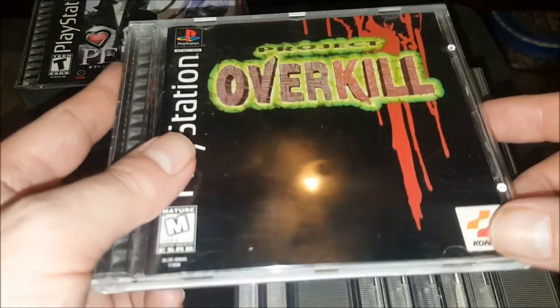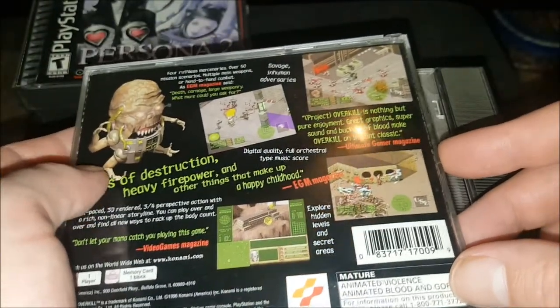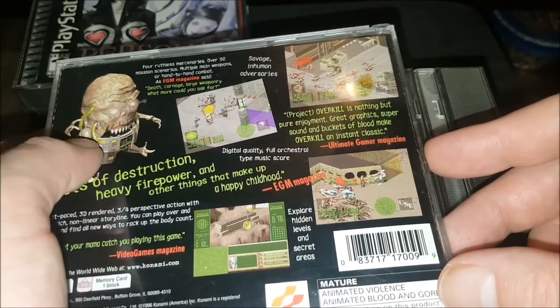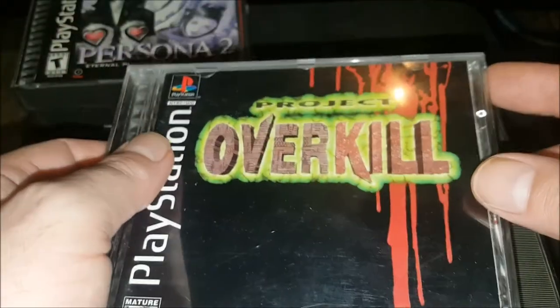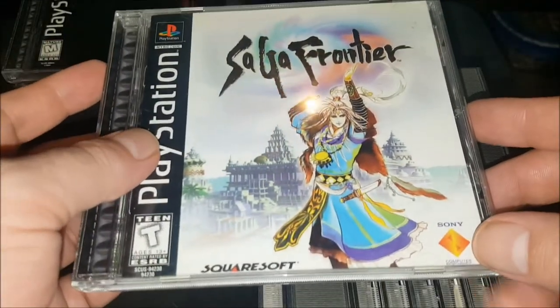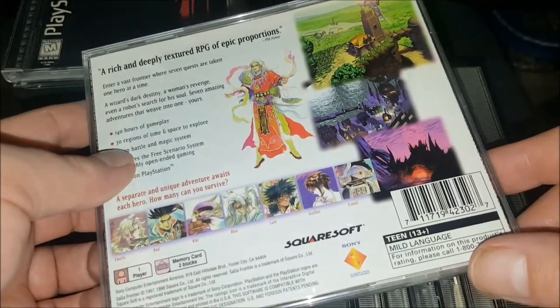Project Overkill — underrated gem, very cheap game, very fun if you like an isometric shooter where you just kill hordes of enemies with blood everywhere and tons of ammo. I cannot recommend it enough, especially for the price. Saga Frontier is a series I've never really gotten into — there are just so many RPGs I love that I need to get to it. This copy's in nice shape.